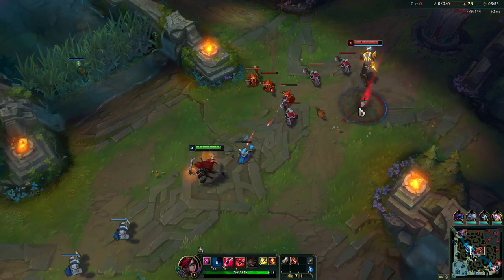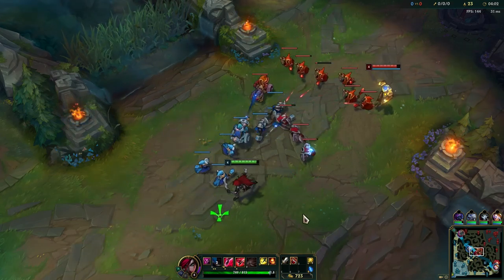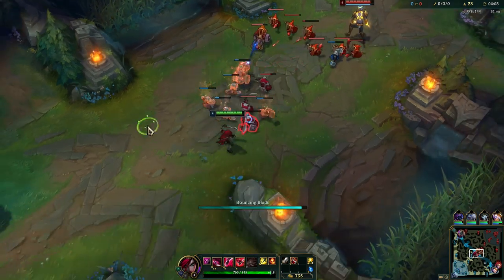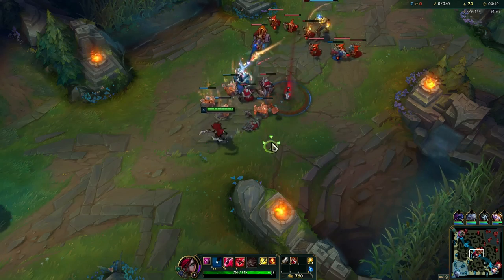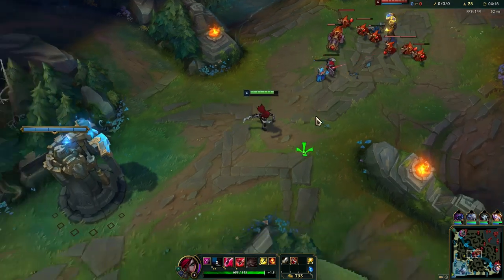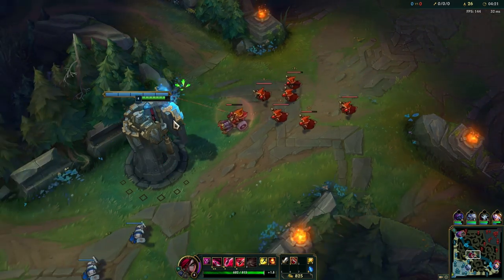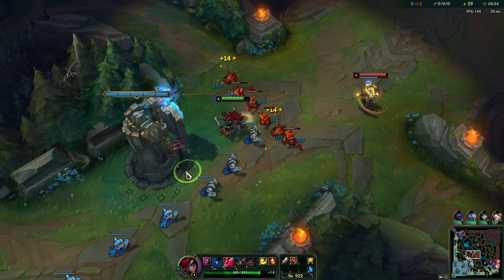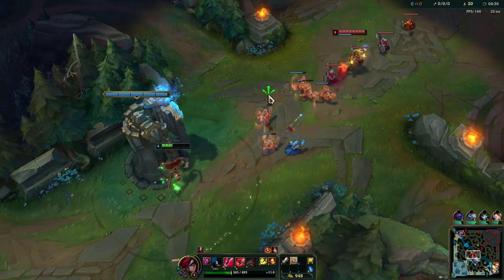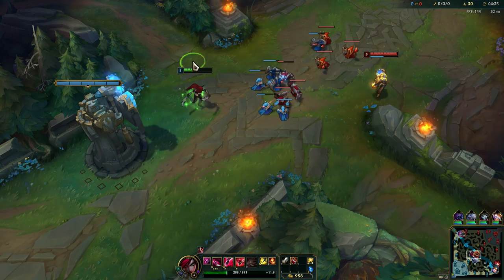I could go in here but as you can see there's a huge wave coming in — it would mean I will take a lot of damage. We need to trim this wave a bit, because as it is right now we can't really trade, as minions deal a lot of damage early on. Brand has a lot of damage early on too. We do have sustain though, so we should be fine. He does have Dark Harvest as well — that's interesting.